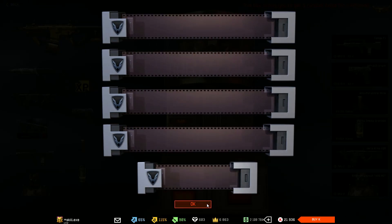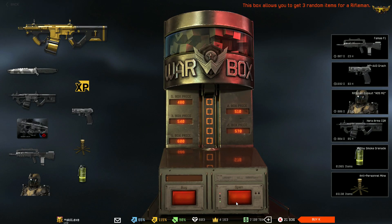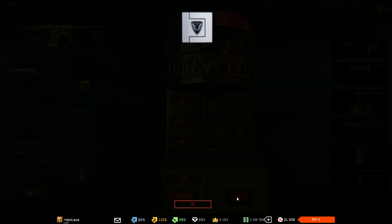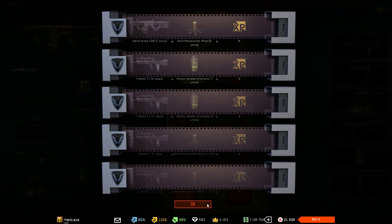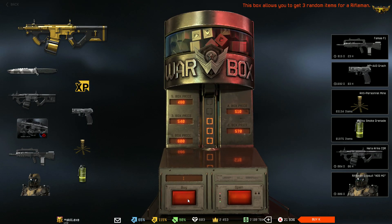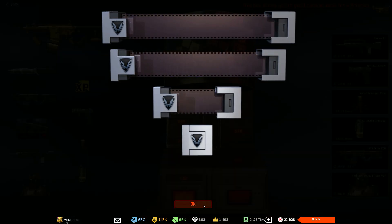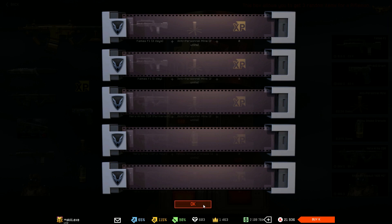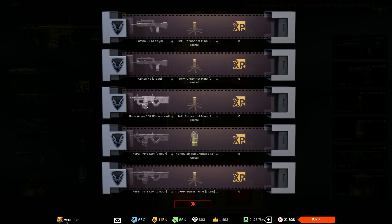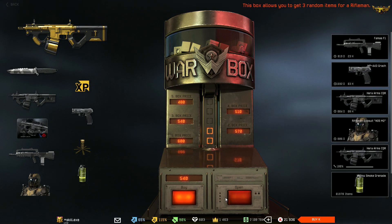After this we have like twelve or thirteen boxes remaining. It seems we ain't gonna be lucky with the crown boxes, but as I told you we have more than enough credits as well. Let's open two more so we just waste our full crowns and probably drop the whole one.